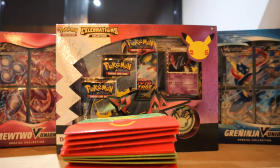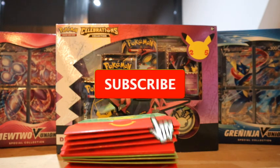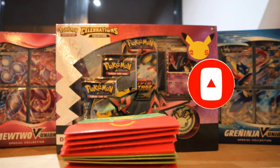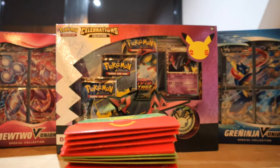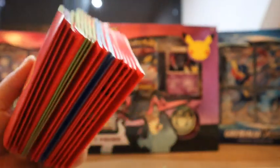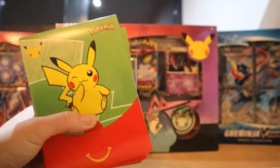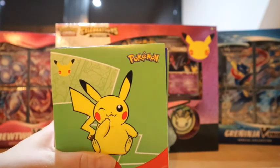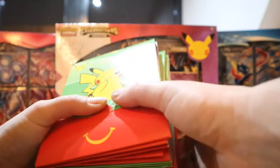Hello everybody and welcome to another video. We are MD Pokemon. I'm very sorry we do not have a facecam yet — I know we promised you guys we would, but we're still working on our new house to make everything nice. This will not be our permanent setup. Things are coming together slowly but steadily. Today we really want to open up these McDonald's packs because these are the only ones we still have, and we want to see what holo cards we still need. We've completed the non-holo set and now we kind of want to complete the holo set.